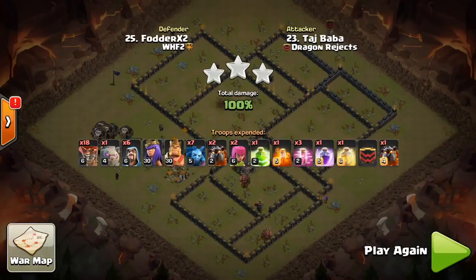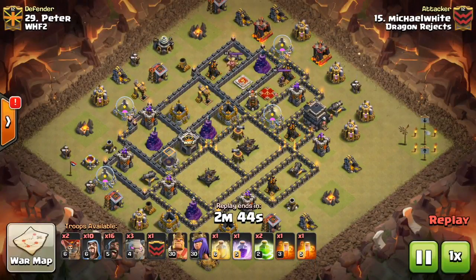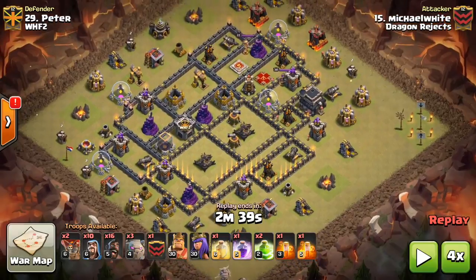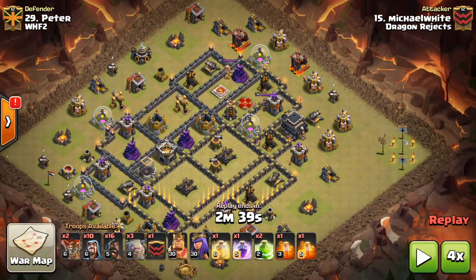For our last attack of the day, our last 9v9, we have number 29 getting attacked by number 15, Michael White. He is going to be using a Stoned Hobo. His troop collection consists of three golems, 16 hogs, 7 wizards, a couple of loons for scrap cleanup, and bowlers in the CC. For spellage, he has a Heal, Rage, two Jumps, and two Poisons.